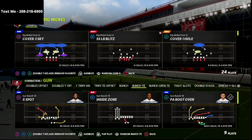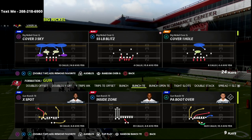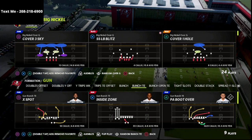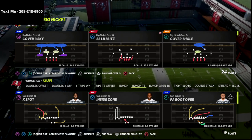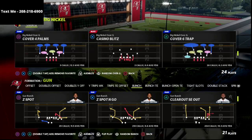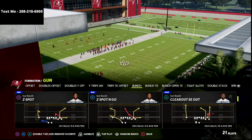This can be found in almost every playbook that has Gun Bunch. You can run this concept, and you can do this out of other formations as well. But in my personal opinion, it works best when you are running it out of the Gun Bunch. I've got the Big Nickel defense opened up here, and I'm just going to come out in the Cover Four Palms. And on Bunch, I'm going to come out in the play Z Spot and Go.